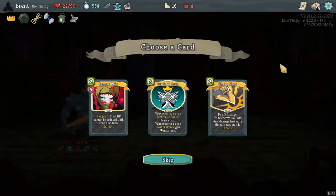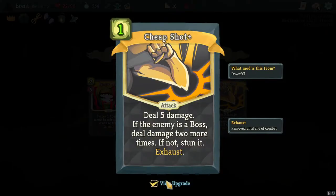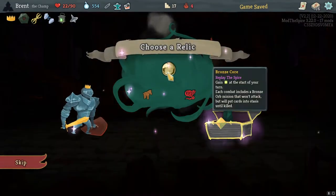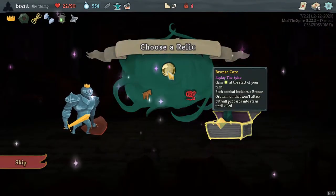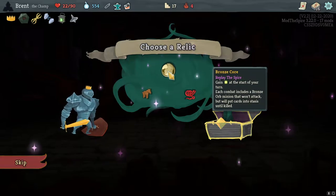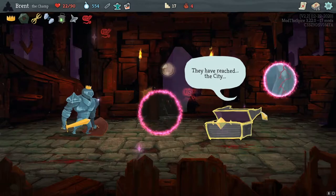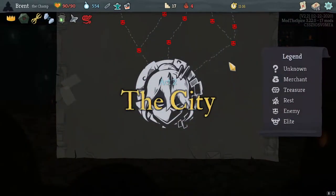Fatigue five, your HP reduced — I don't like that. Gladiator Form — whenever you use a Finisher gain an energy next turn. I kind of like the idea of Cheat Shot — pretty good, can become one cost. I think I'll take that. Bronze or mini — it won't attack but it will put cards in stasis. Let's go Ring of Chaos, see what weird nonsense we can get.